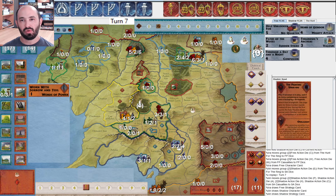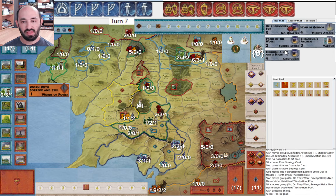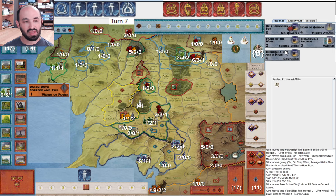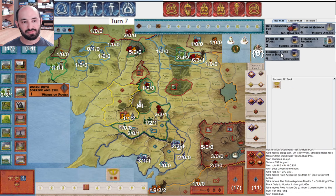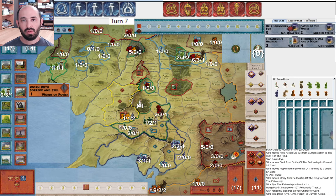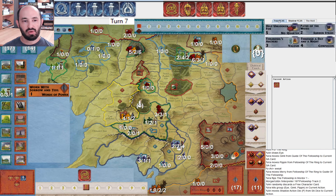Help unlocked for Horn of Gondor — not particularly useful. They drew into Fighting Uruk-hai — that's pretty nice. I declare in Mordor on turn seven. They allocate an eye, roll three more, and I continue to get good movement. I just chug along with the Fellowship and they get an eye — pretty nice for them. Three in a reveal. The hunt pool has one red, one blue, and otherwise pretty average.